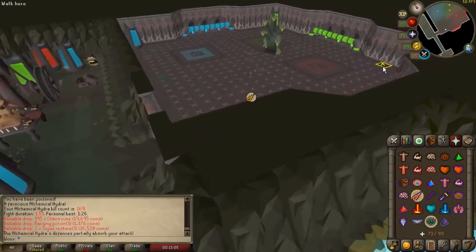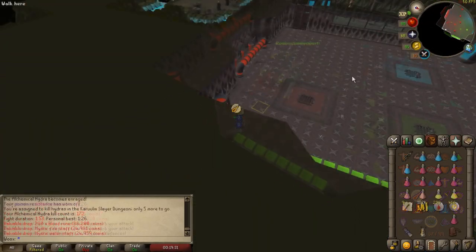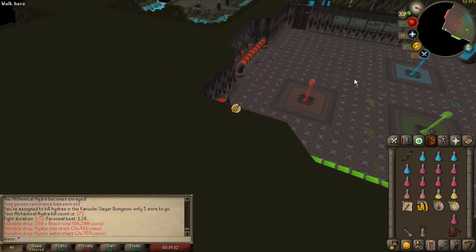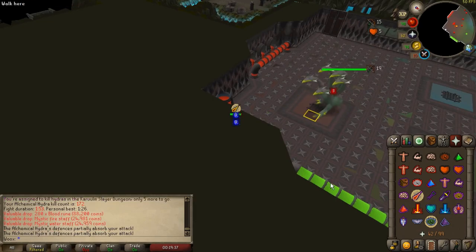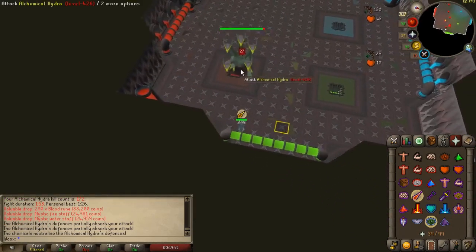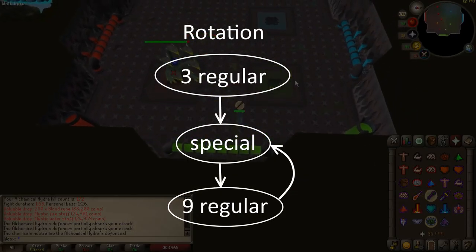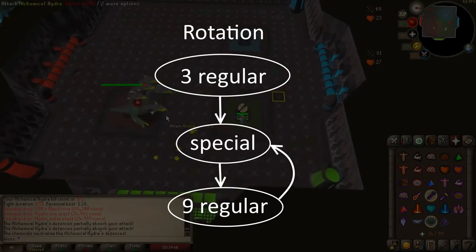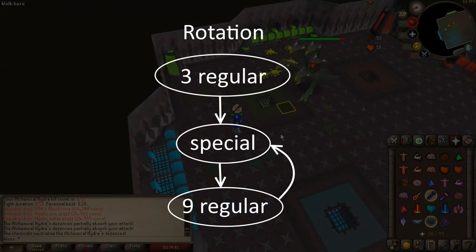This is only worthwhile if you are quick and have empty inventory spaces for drops. The first attack of the kill is random, but the mage attack has a higher hit chance than a range attack so start by praying mage. You can predict when the hydra will use its special attacks — the rotation is 3 regular attacks followed by a special attack, followed by 9 regular attacks, and then it repeats. Each new phase restarts the rotation.